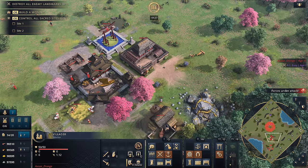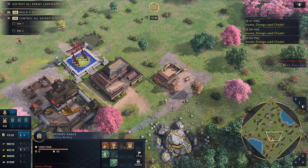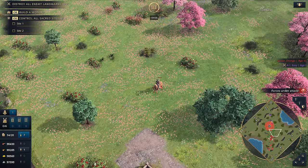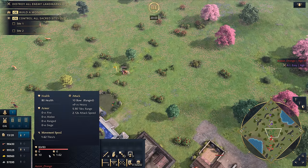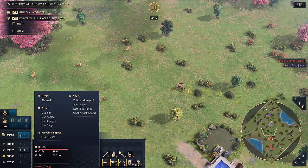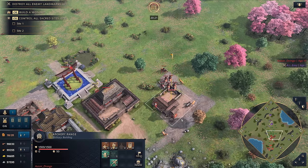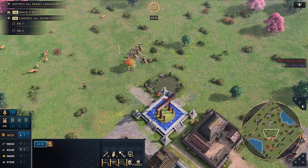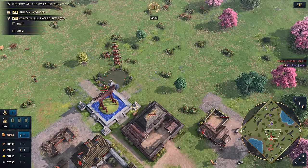The next insane mechanic is the Onomusha, available at the archery range — not the stable, despite being a mounted unit. The Onomusha is the brand new mounted crossbowman for the Japanese. It moves at 1.62 movement speed, has 5.5 tiles of range, and does bonus damage to heavy units. Knights chasing them down or Men-at-Arms entering the battlefield simply don't stand a chance. Get a bunch of these out with a frontline and they're devastating. This is the first time we've ever seen a mounted crossbowman in Age of Empires 4.